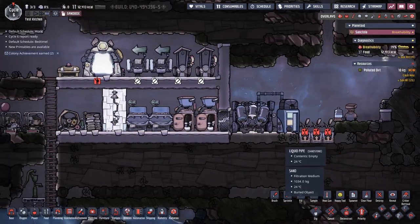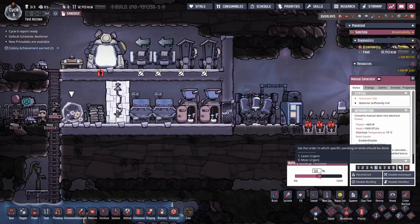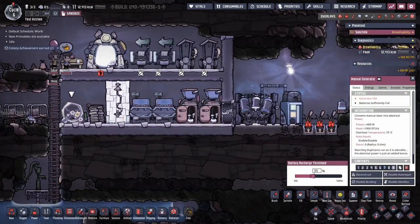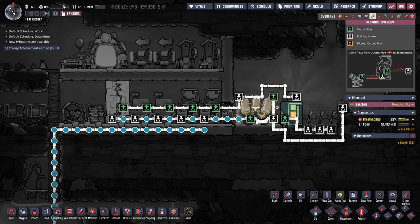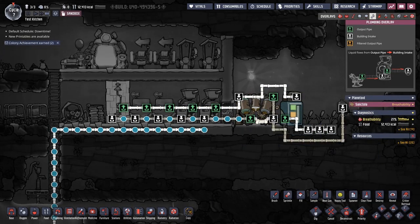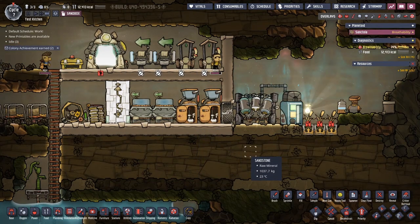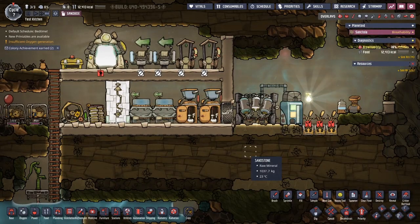The only thing to worry about with this system is making sure you always have power coming to the water sieve. If you're using a manual generator or hamster wheel, set the priority high - make sure that once the battery hits 35% everyone drops everything to keep the water sieve working. If it loses power, it won't process polluted water, your fresh water will deplete, and dupes won't be able to use the bathrooms. I hope today's video was helpful - if it was, please hit the like button, subscribe for more content, and thanks - see you on the next one.